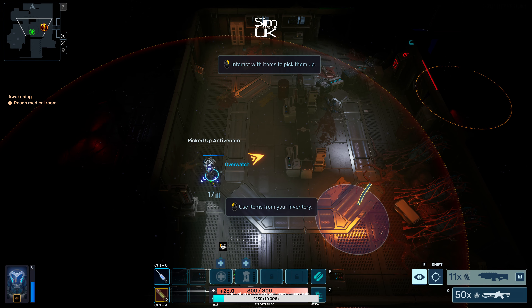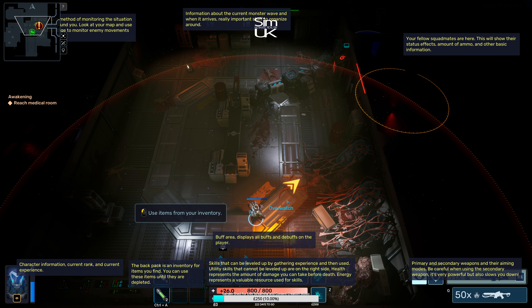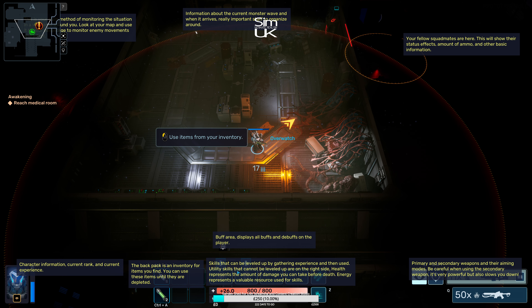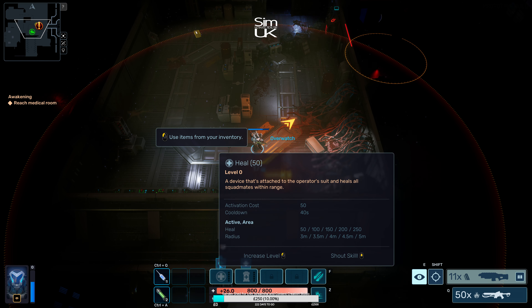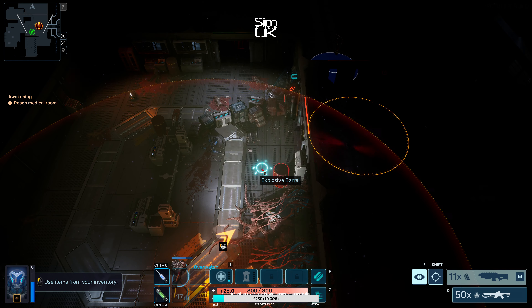Stimulants and poisons and stuff — down here I think is our energy, and this is our overall health. We've got a character overview: current rank and current experience. The backpack is my inventory for items I find and can use until depleted. Skills can be leveled up by gathering experience. Health represents the damage you can take before death; energy is the resource used for skills. You can upgrade skills by clicking on them.